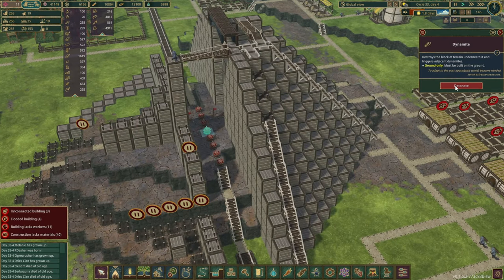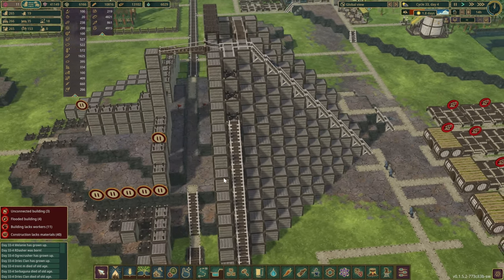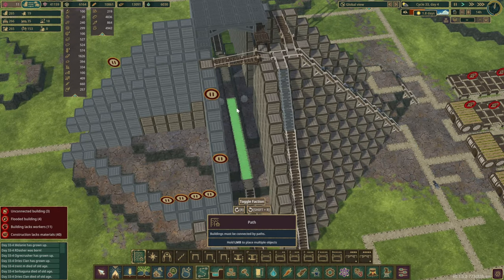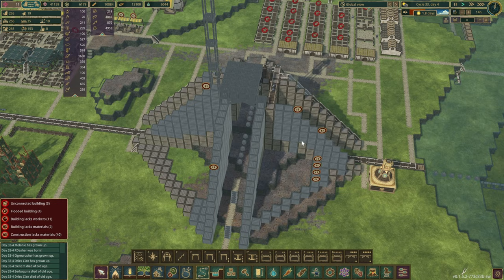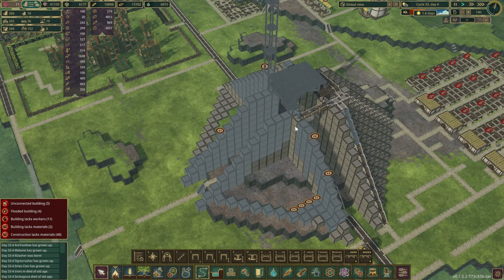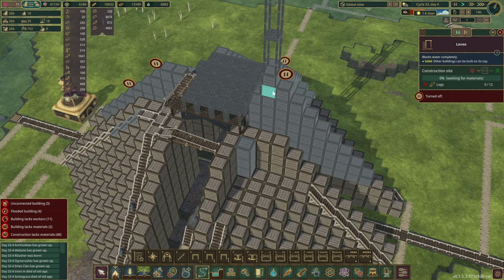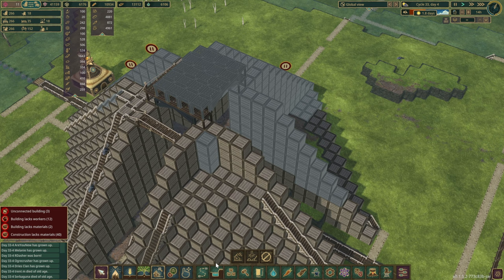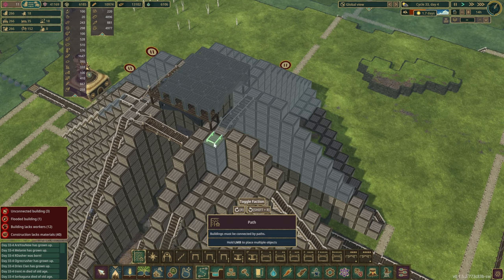Let's just get rid of these dynamites. We don't need those sets of stairs anymore and I think we can extend it just a little bit as well. I can't quite connect it up with this road but that's okay. The pyramid is starting to take shape on the other sections too — this side is no problem, we've got the suspension bridge in place. On that side, let's get rid of a few spots to allow the beavers to reach the other side, and we'll have to put in another bridge over here.